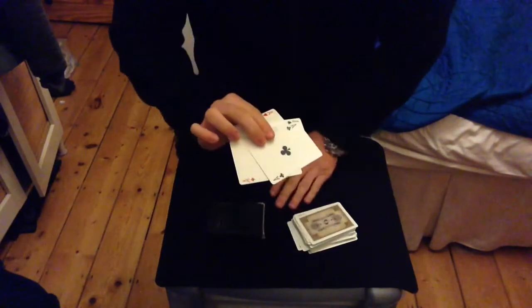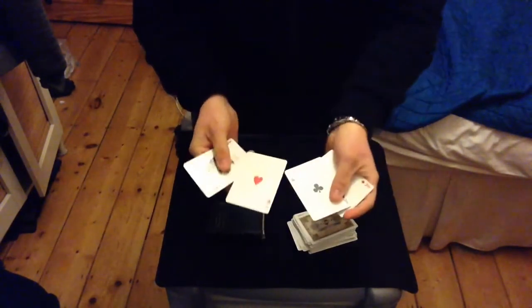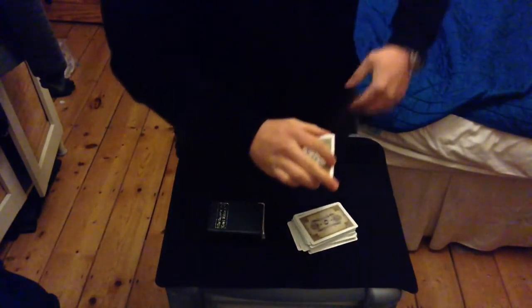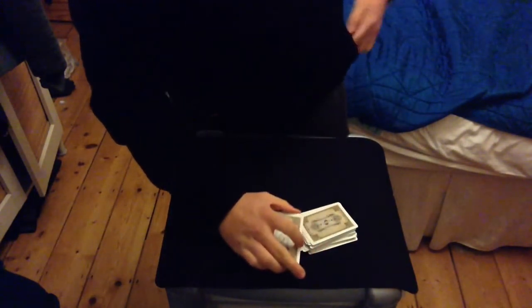Now at this point we're going to try something slightly unusual — we're going to make the card actually vanish. So in this case leaving us just the one, two, three, four Aces: Spades, Hearts, Clubs and Diamonds. So if I've got the Aces here, that begs an interesting question — now where has your card gone? Your card actually travelled to the very beginning of the effect, to my pocket. Here.